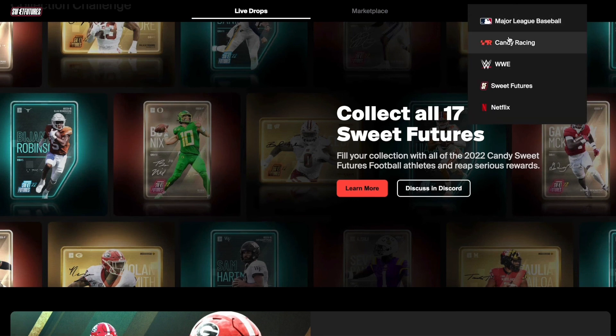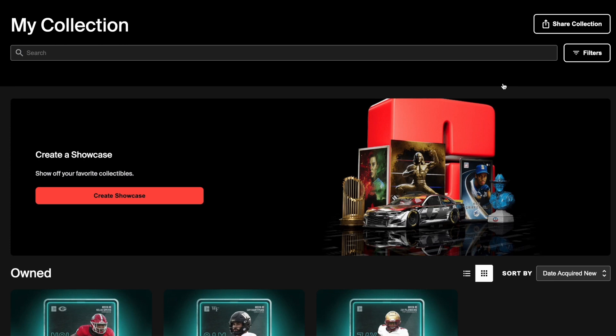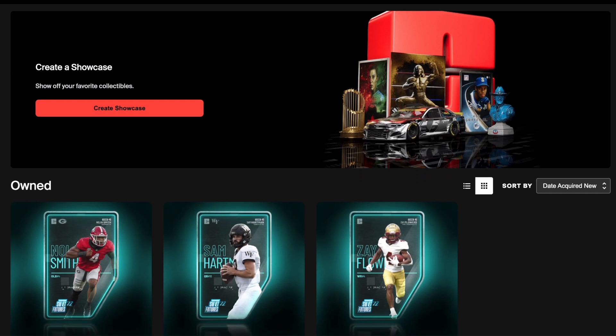Let me show you how it's done. Beginning on October 31st, I head to sweepfutures.candy.com where I will see the matchup of two teams. In this case, I like the roster of Sam Hartman, Zay Flowers, and Nolan Smith.